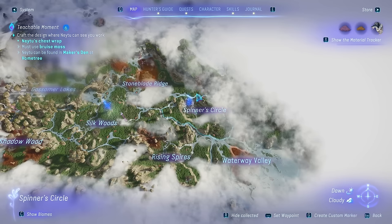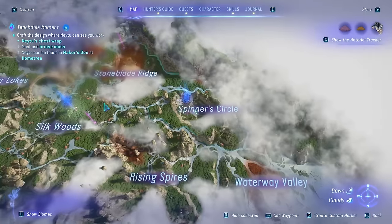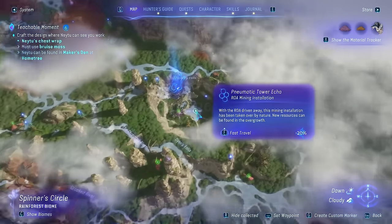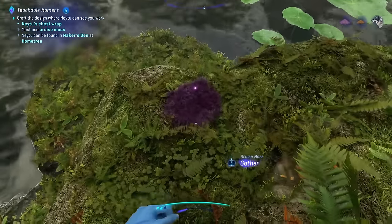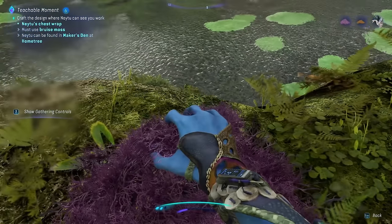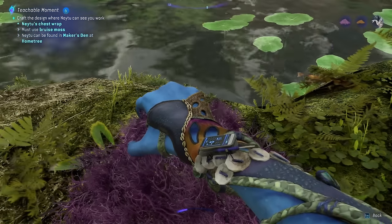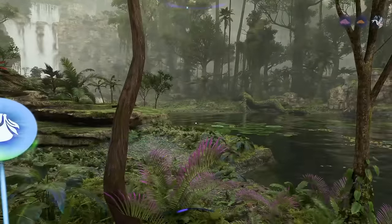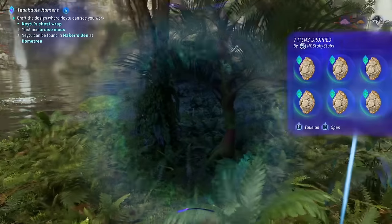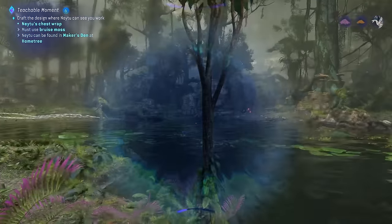To get high quality bruise moss, go to Spinner's Circle which is right near the resistance headquarters, east of Home Tree. Inside this little area, go to the island inside Dyer's Bowl and you'll find quite a few pieces sitting around on the rocks and on the banks. We got a fine quality one here — it's not raining, so try to harvest during rain to get exquisite quality.